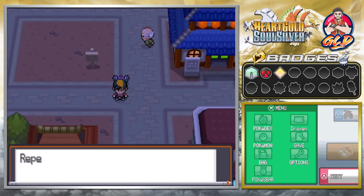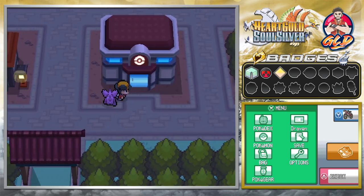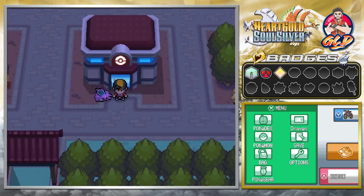That's it for Ecruteak City! In the next episode we're going up against Morty, the fourth gym leader, and hopefully we don't screw it up. Off-screen I'll probably be training some Pokemon, and now that we've triggered this event it'll be easier to find roaming legendary Pokemon. Thank you guys for watching, for being patient, and for the donations. I'll be back for another episode of our Pokemon HeartGold SoulSilver walkthrough — see you guys!